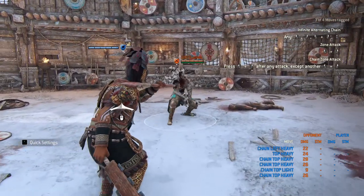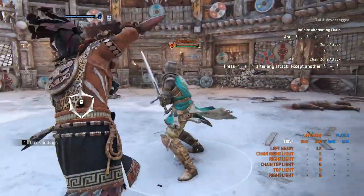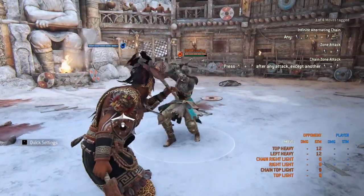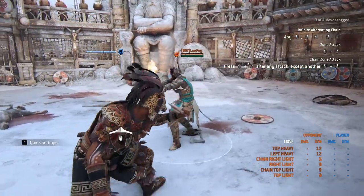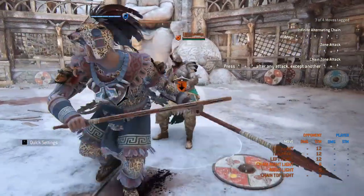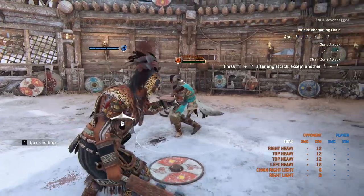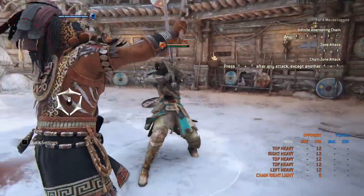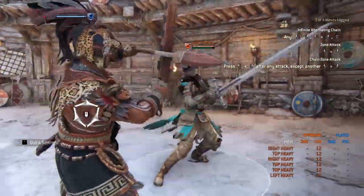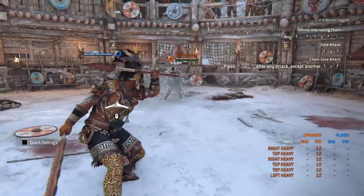One other thing I wanted to show you is about parry punishes. If you have an opponent that throws a heavy and you land the parry, instead of just hitting your normal light and going to your chain, the best way to get your damage in is to dodge forward light, and that does 15 damage. So if I parry and do this, that does 12 going into chain, but if I get the parry and dodge forward light, that'll do 15, then you can go to your chain — that gives you actually the best value.